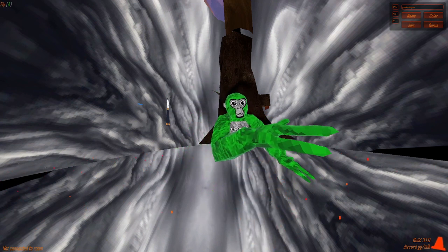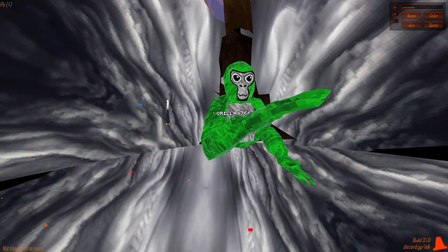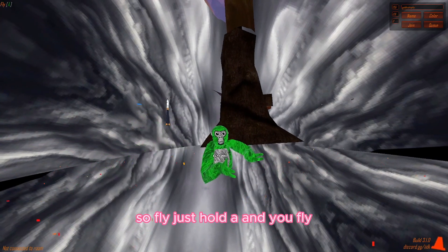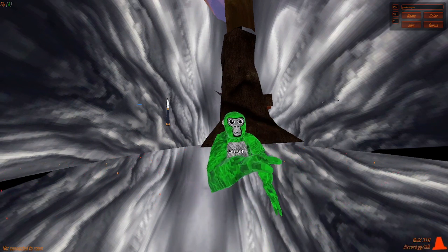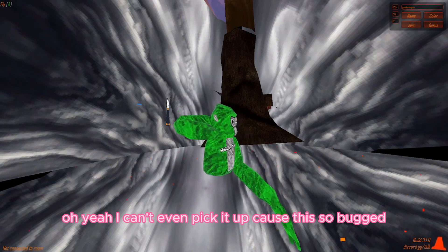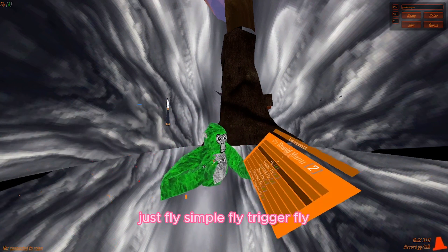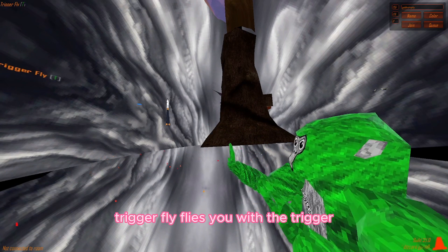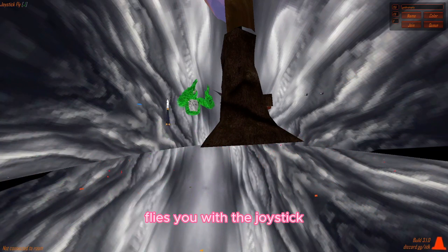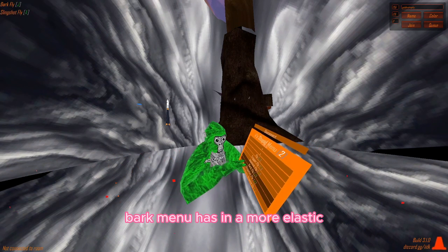Fly - just hold A and you fly. Trigger fly - flies you with the trigger, like that. Joystick fly - flies you with the joystick. Bark fly - acts like the fly that the bark menu has but in a more elastic way. Actually it's not elastic, you just... okay that's actually a really good fly right there.